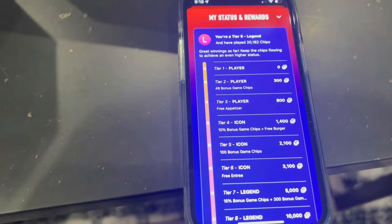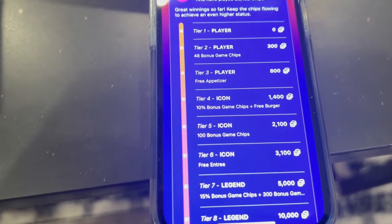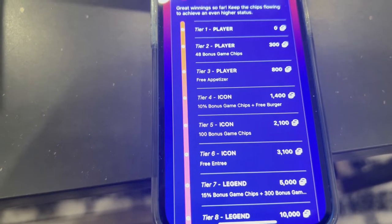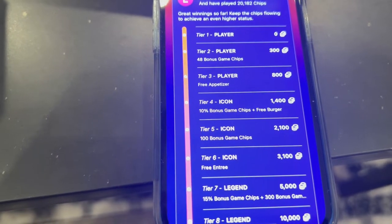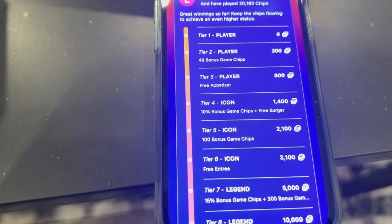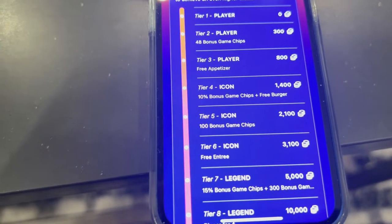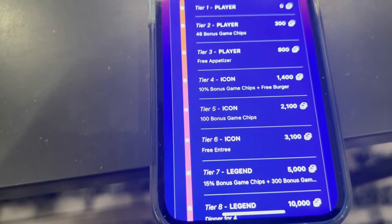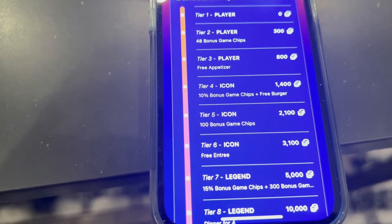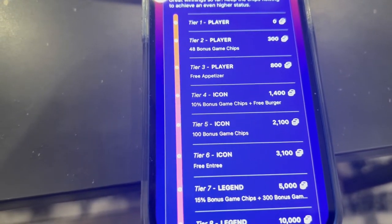At Tier 5, the icon tier, you get 100 bonus chips — that's like $10. Very cool. Then at Tier 6, for 3,100 chips spent, you get a free entrée up to about $25, so you can't get the steak but you get everything else — or if you do get the steak, you get like $25 off. At Tier 7, a very important tier, you get 300 bonus chips and also 15% bonus chips from then on out. So it goes from 10% to 15% — it's not 25%, it replaces the previous rate.